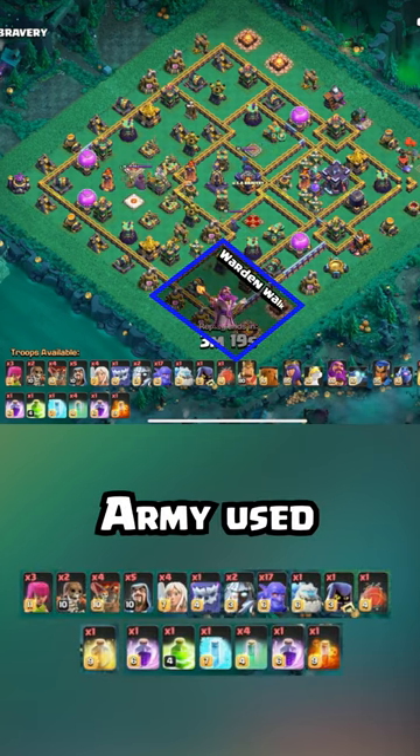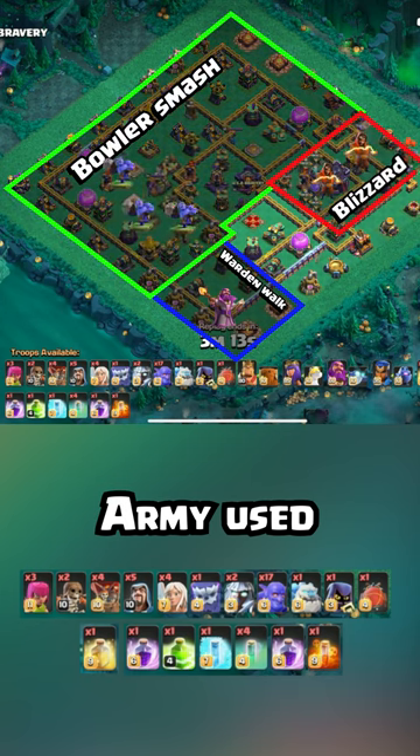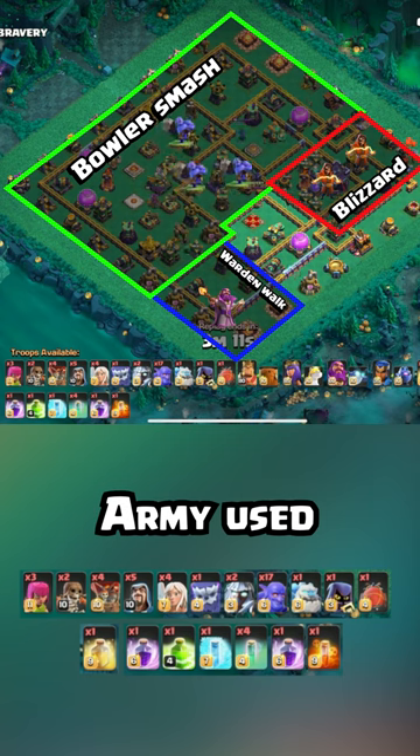We're going to start with a warden walk to the bottom side and then send the bowlers into the eagle artillery. The warden ability protects everything, including the battle blimp which flies all the way to the town hall and makes it invisible.